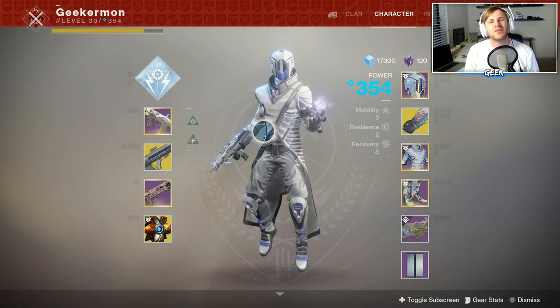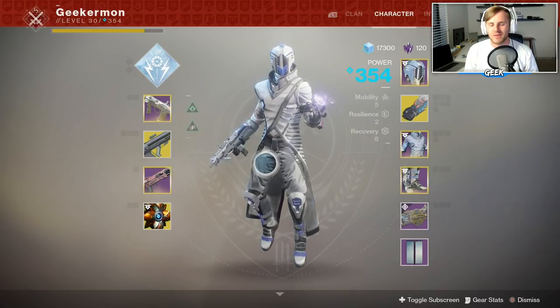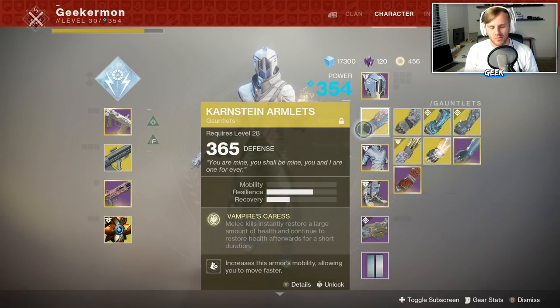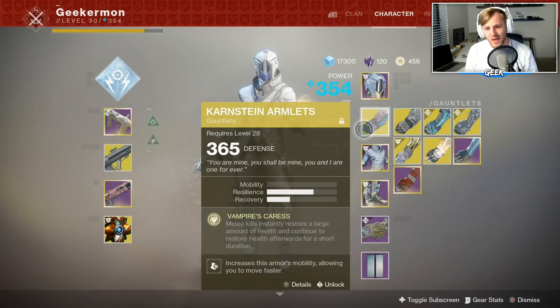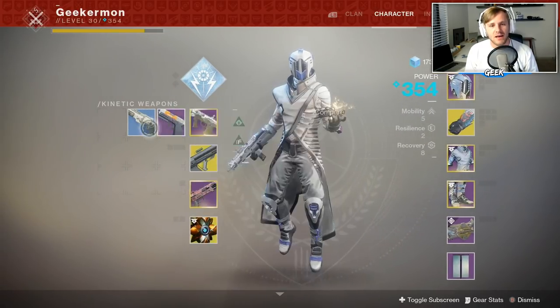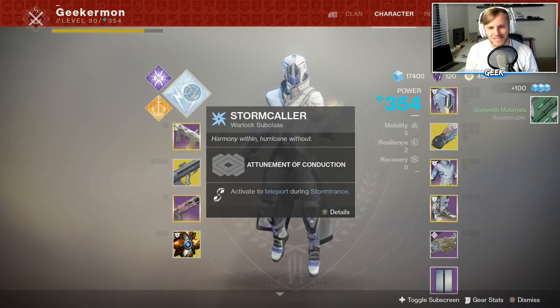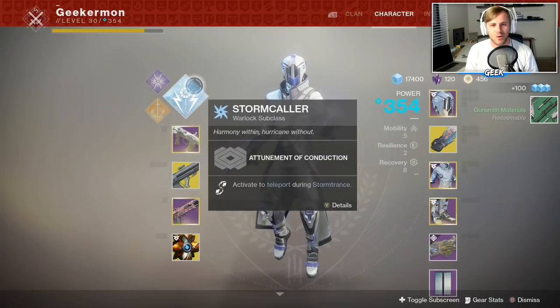Yo, what is going on you guys, this is Mike or Geekermon and welcome back to another Destiny 2 video. Today we are going to be using the Karnstein Armlets, an exotic that I've seen a lot of talk about on Twitter. Apparently melee kills now restore a large amount of your health, and they also continue to give you health after you've gotten a melee kill. We are going to pair that with the Anteope D beast mode up close weapon and our Stormcaller for the extended melee range.